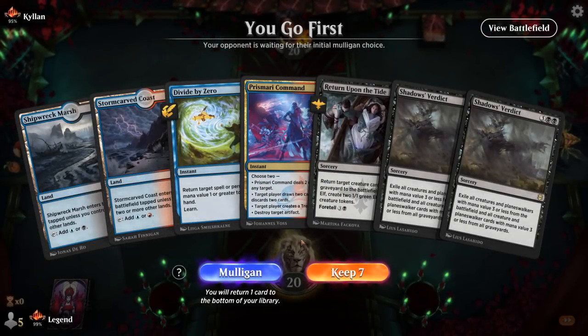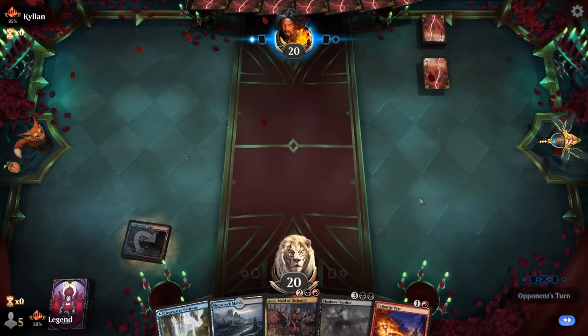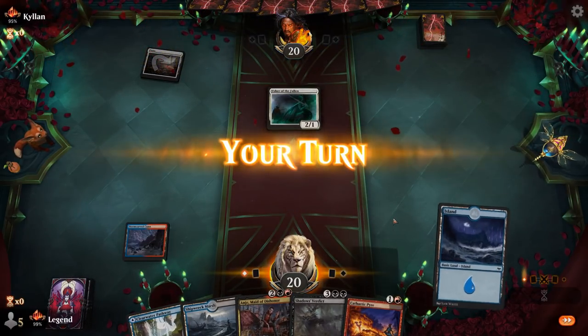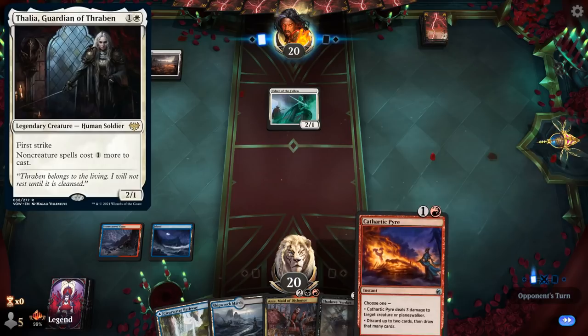Game 4 — we're on the play. Hand is a little sketchy. I have Prismari Command to potentially draw and make a treasure, but really need that third land. I don't have any creature to reanimate yet. I'll go ahead and mulligan. This hand is a little better — probably bottom one Shadow's Verdict — and we've got a functional hand. Up against Mono White again, a very popular deck. Pyre can maybe kill a two-drop, and if they've got a Thalia we've got that covered with Pyre.